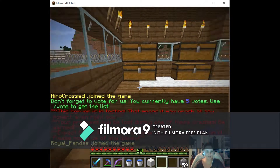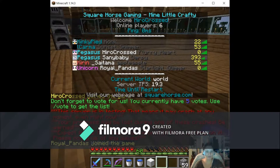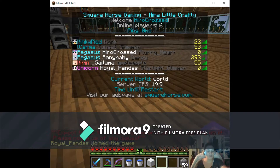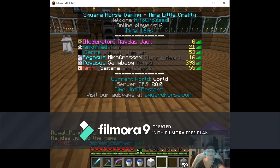As you can see, these are the people we have on the server right now: we have Kong, we have this person, and that's me — Herocross — and Santa Baby, and the other person.